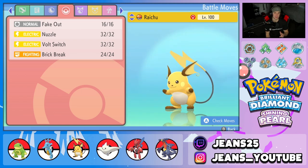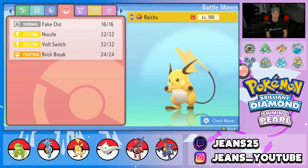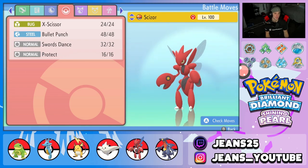Fourth Pokemon is Raichu. I feel like you cannot have a Swift Swim team without a Lightning Rod Raichu — that's going to be its ability. It's rocking Fake Out for flinches, Thunder Wave for paralysis and speed control, Bolt Switch to pivot and control the battle, and Brick Break to break screens. It's holding a Focus Sash — fairly normal item and moveset for a Lightning Rod Raichu.